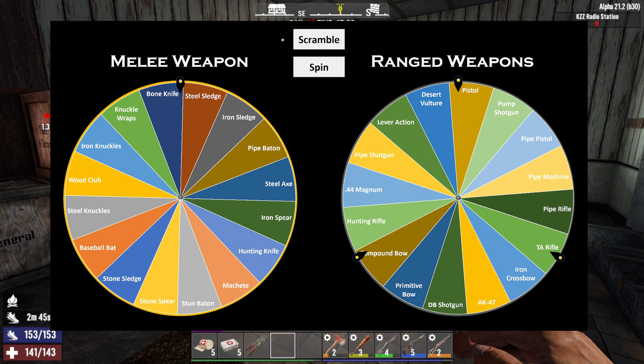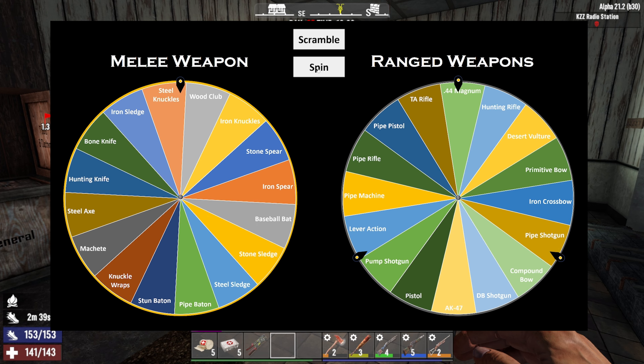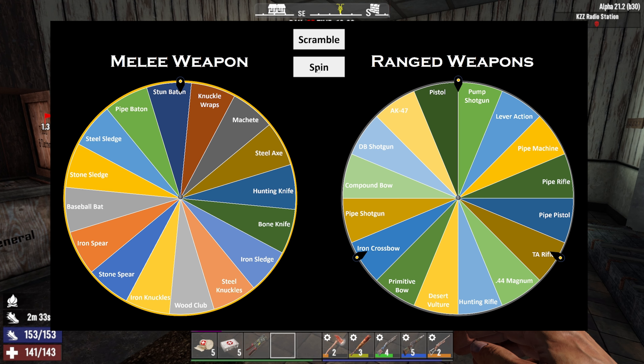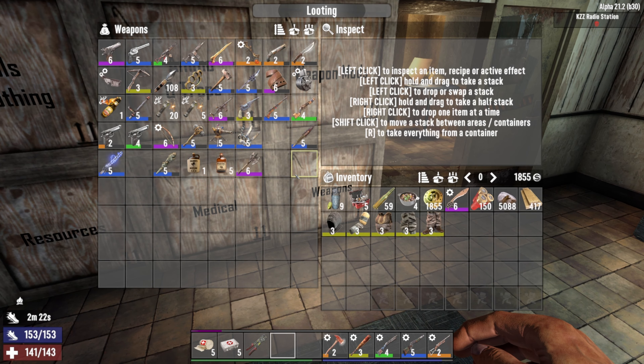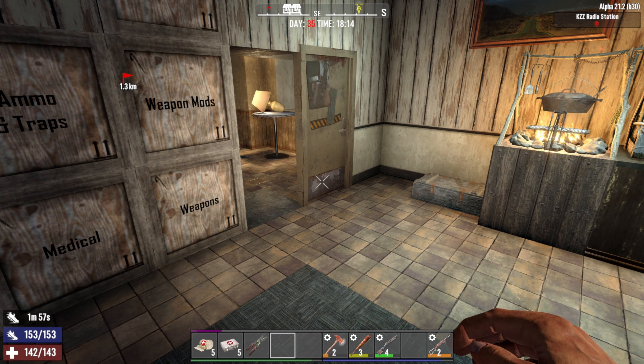We didn't get anything new during the day, so let's scramble the items and spin the wheels. Our melee weapon for tonight is the stone sledgehammer — it's okay, not the best but not too bad. Our ranged weapons are the compound bow, lever action rifle (which we already had today), and the 44 magnum. I'll grab all the weapons and all the materials we need for the horde and see you guys at the horde base right before it starts.